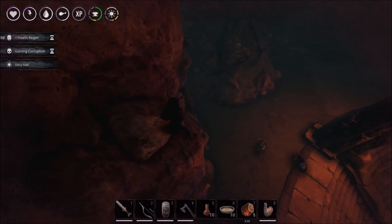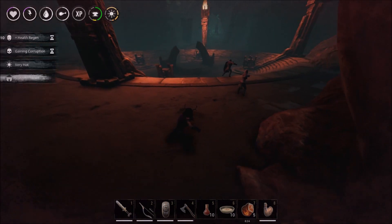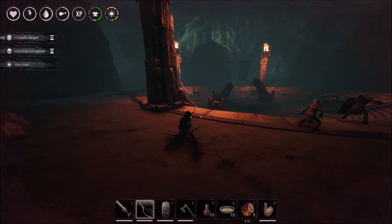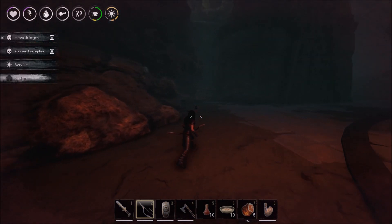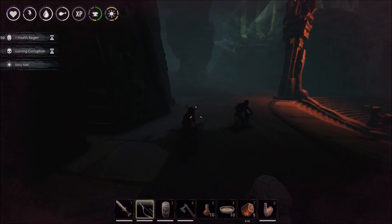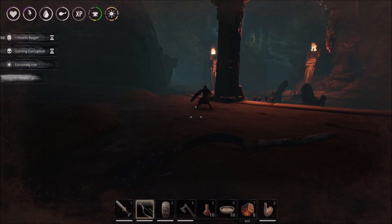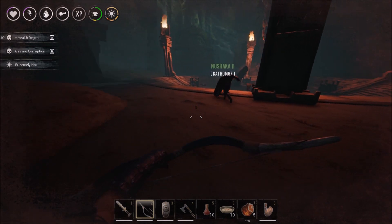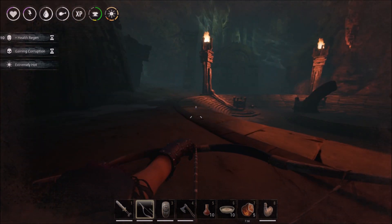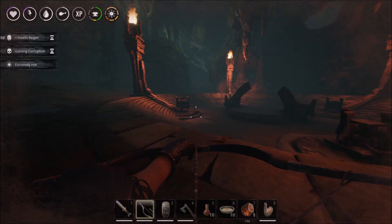When does the queen arrive? I think as soon as we get into the center of this arena. Should we kill the little ones first? I would say so. Okay, first person — I think better for this. I've got about a quarter corruption so it's probably a good idea. They're quite fast! They are aren't they? Not fast enough though. Both the spiders and the corruption are fast — the corruption is coming on pretty quickly.